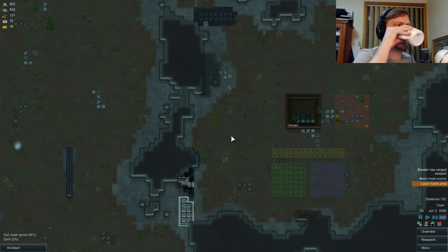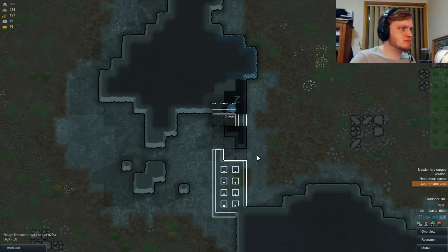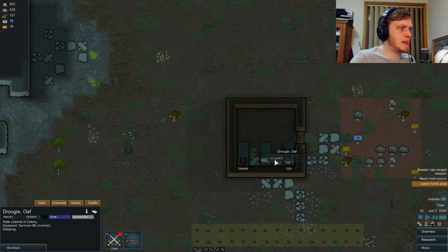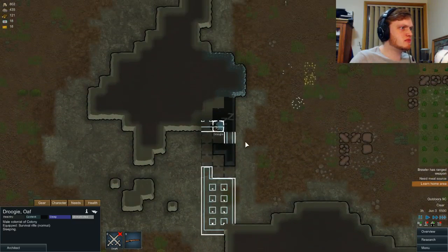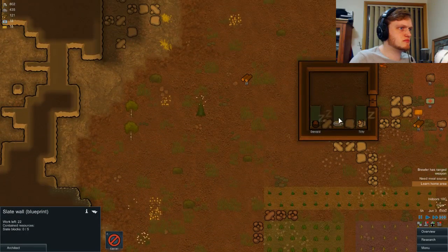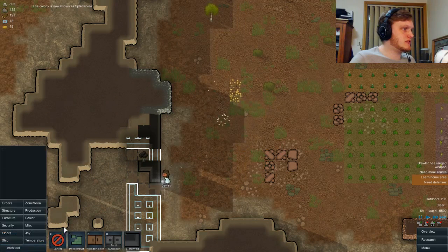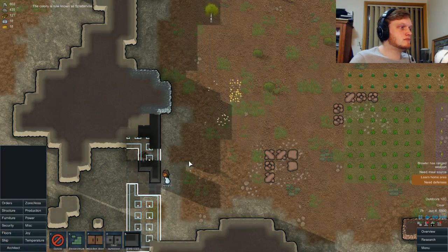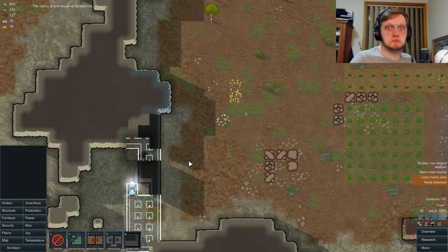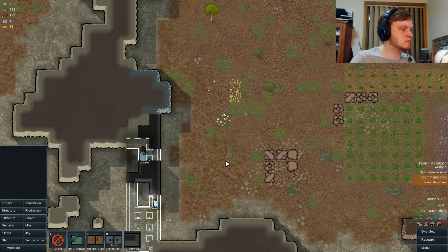Droogie, what are you doing? You've fallen asleep in the wall. No path — where are you? Somebody sealed you in. Yes, they did. And we're going to call the town Splatterville. That is, of course, a reference to myself and not a reference to how my people are going to die. Anybody who tells you otherwise is lying. I can't believe they sealed him in. I'm a little disappointed with that.